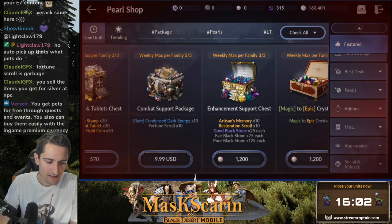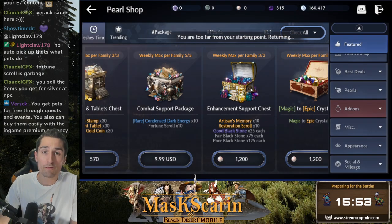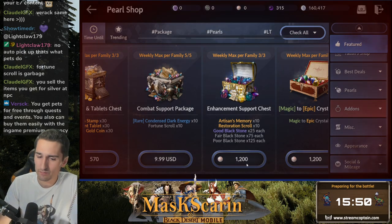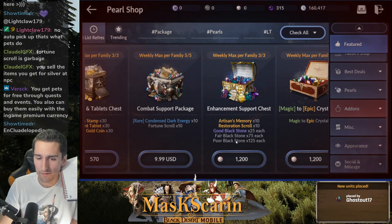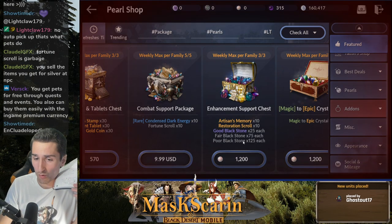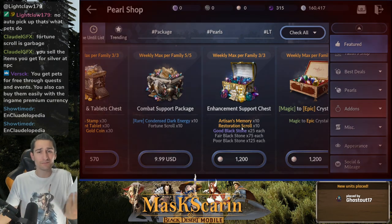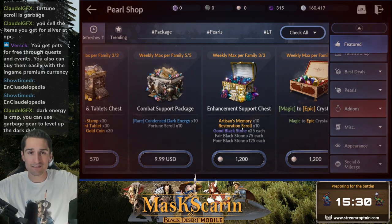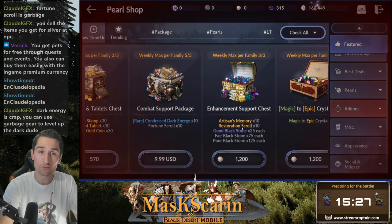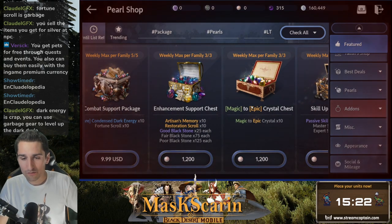Enhancement support chest. Artisan's memory, restoration scrolls times 10. Completely a no for me. This is approximately $30 worth of pearls — that's 3 pets. You always know how I feel about stones: good black stones, fair black stones, poor black stones — you can farm them. Enhancing sucks in this game already anyway. Late-tier enhancing is gonna suck in any of these games, that's the whole point. You gotta grind, you gotta fail, you gotta grind, you gotta cry, move on. Totally a no.